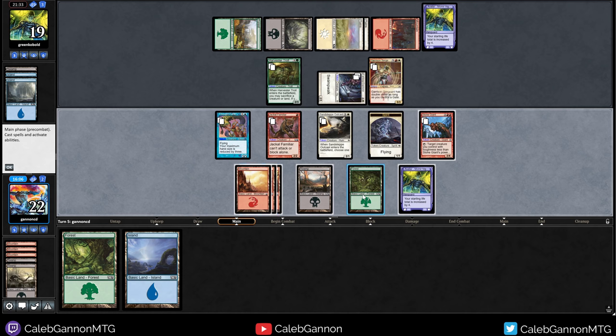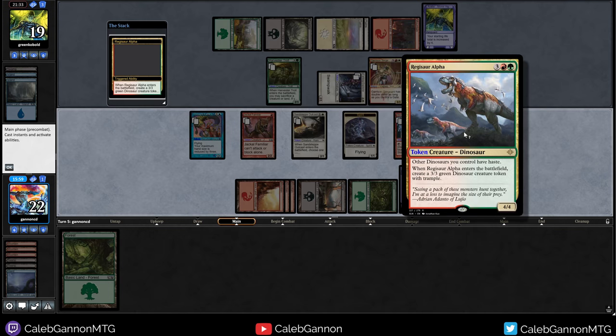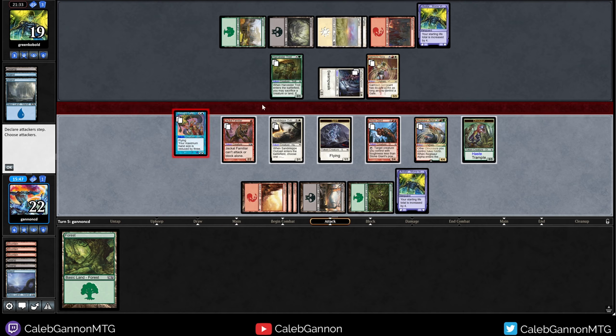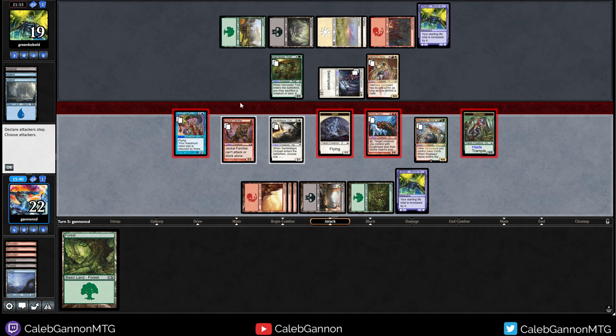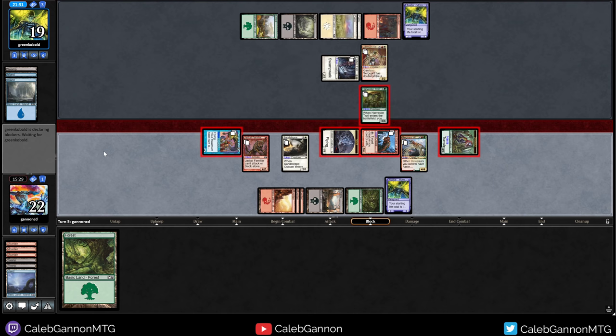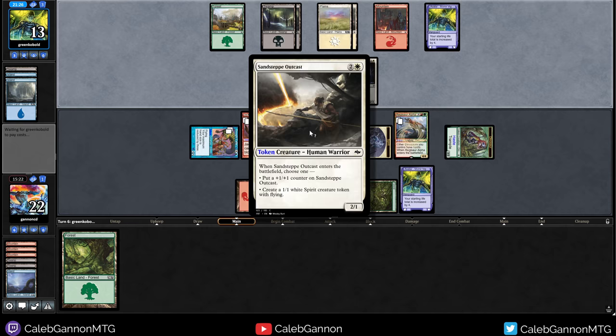What is this? Ooh, that is haste. I can actually just attack with this three-four — if they want to double block, that's also fine. This is again the benefit of just being very aggressive. Do I want to attack with Jackal Familiar? I don't think so. Could swing out — so if I swing out they block here and here, and they take one, two, three, four, five, six, seven, eight, nine. No, I'm going to keep these creatures back because I can throw them at them with the Stone Giant, kill the three-three. I mean, that was the reason why I would have attacked with them, because they could have double blocked my Stone Giant.